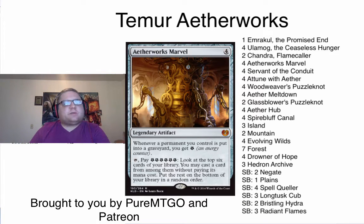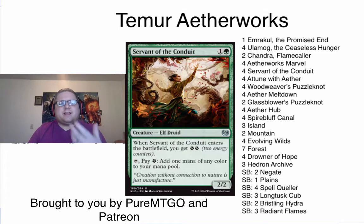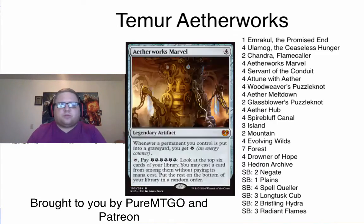The next thing I want to talk about is the mana curve. Something I don't think people see when they look at this deck is that you have a turn-two Servant of the Conduit to put you into turn-three Aetherworks Marvel. This is important because it gets you past Spell Queller on the play. This means you can have a Marvel before they even have countermagic. A lot of control decks — people playing Esper and Jeskai — often don't even have three mana on turn three because of how many tap lands they're playing.